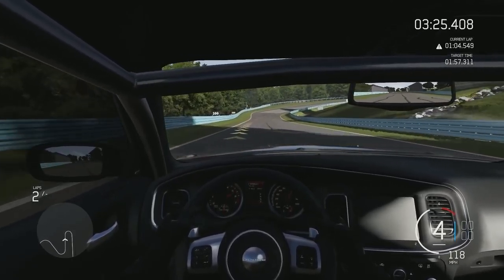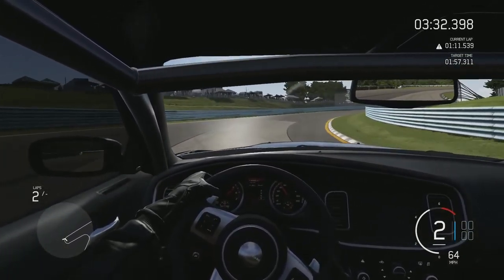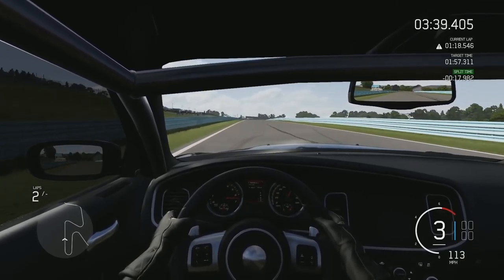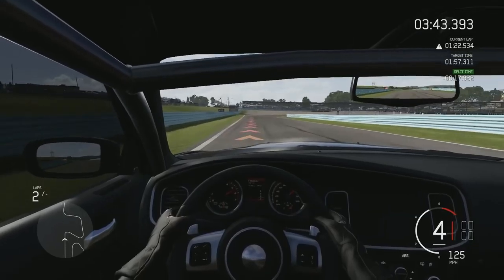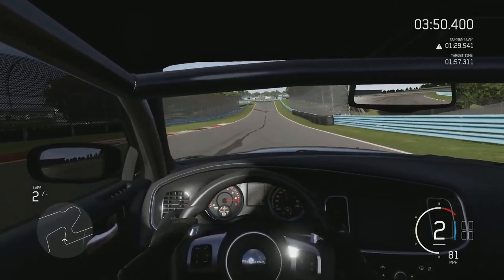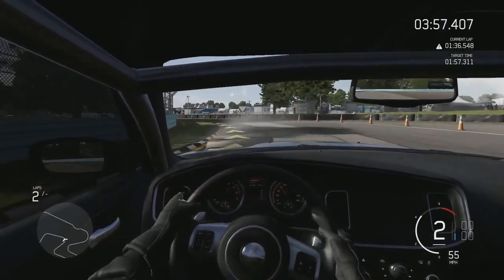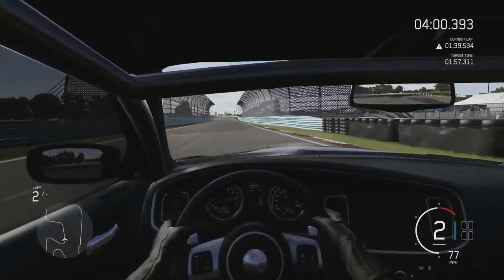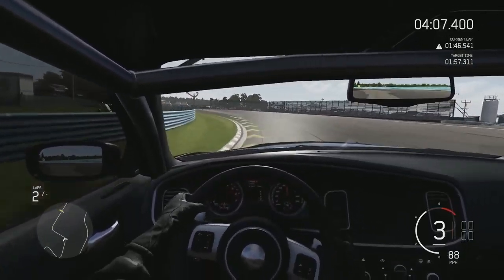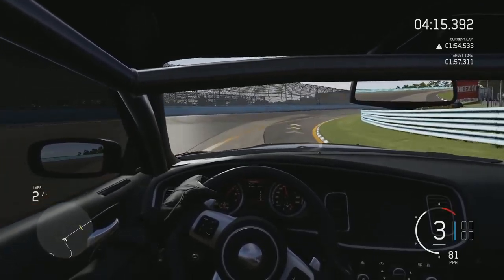You have to feather the throttle a little bit mid-corner just to make sure it doesn't catch you out suddenly, but it's definitely a predictable car — an easy car. It's actually a really easy car to lap around a circuit. It's not frantic. My GT86 Turbo is fast but it's frantic, and you really have to be on your game to drive that car fast. It's kind of a muscle car versus tuner car thing, but also naturally aspirated versus turbocharged — with a turbo car you're always having to keep that boost up.